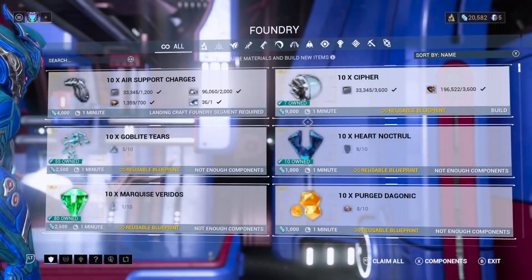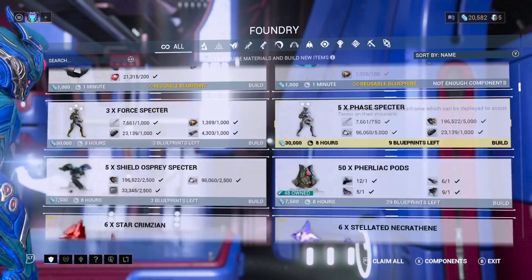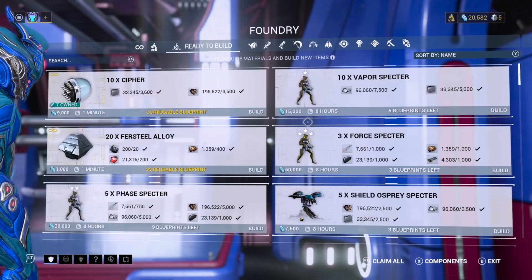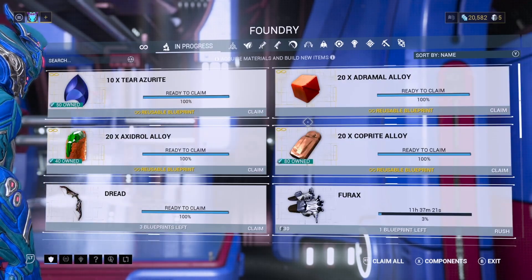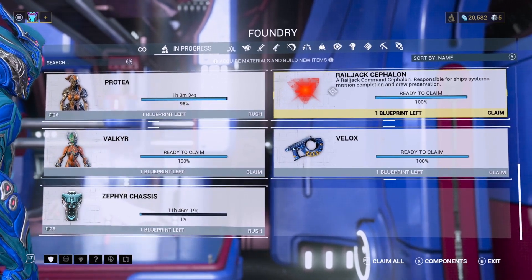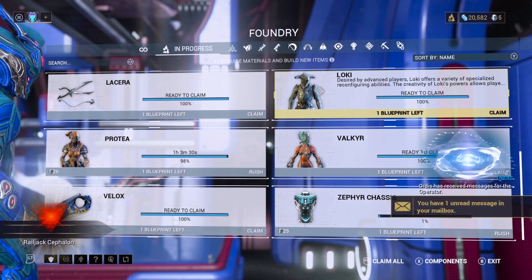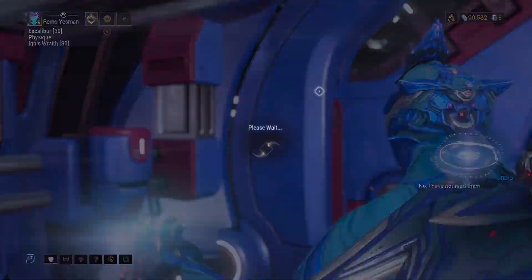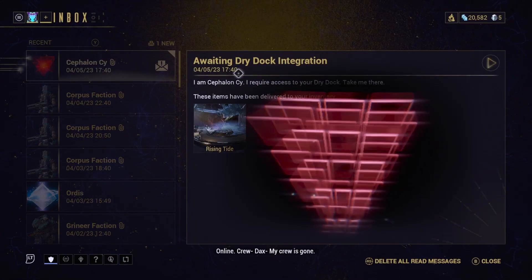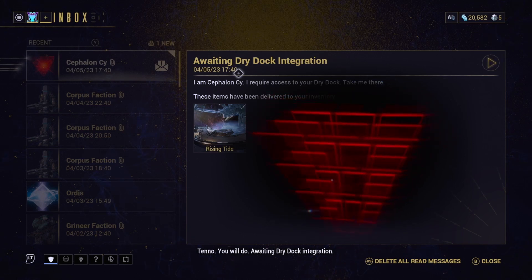Once you buy that blueprint, go ahead and head over to your Foundry. Cephalon Cy should be in your Miscellaneous or Modular section. Once you find Cephalon Cy, go ahead and start building him. He has a build time of about 10 minutes, but I have pre-built him for the sake of the video. So once you claim Cephalon Cy, go ahead and proceed from there.